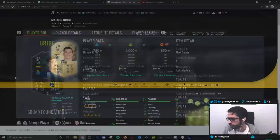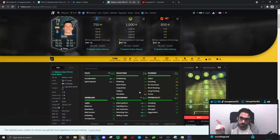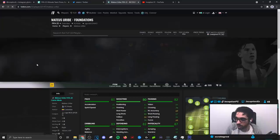With Uribe, I am very familiar with this card because for the Road to Glory account we were using this bad boy right here — the rare gold version. On a shadow chemistry style it was really, really good. I actually tweeted it out one time saying this card has so much potential because he has all the base mechanics: the four-star weak foot, the high-high work rates, 93 stamina. With this card and its improvements on a shadow chemistry style, he looks really good in all the areas of the card.